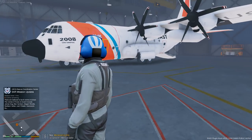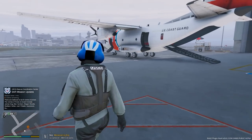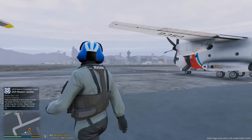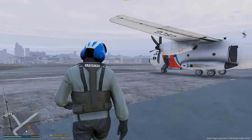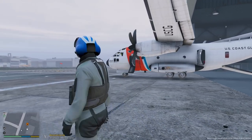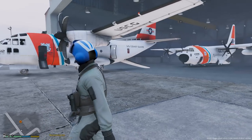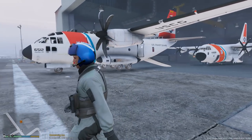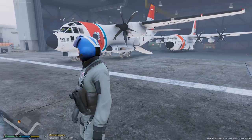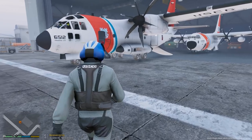We was in the C-130 right there, but let's go ahead and check out the C-27J. This is a smaller medium-sized aircraft, which is pretty cool. It's used for surveillance, drug interdiction, migrant interdiction, and search and rescue. It's a pretty cool and more modern aircraft compared to the C-130. So we're going to go ahead and try it out today — I actually never flew it.